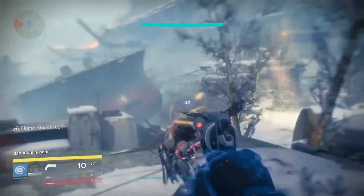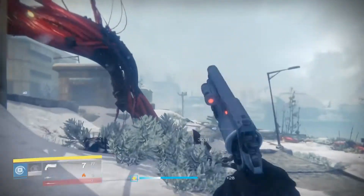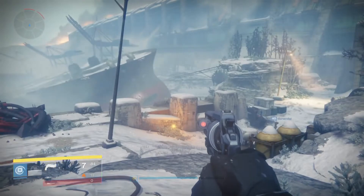Usually you would just wait until he comes back to his senses on his own and kill him and proceed. But what I figured out is this: you just punch him again and he turns normal again — you kill him and go on about your business.